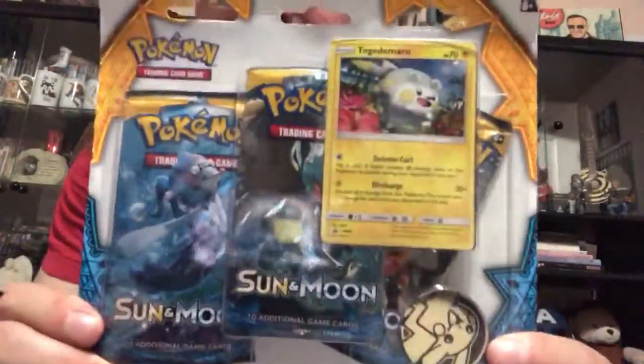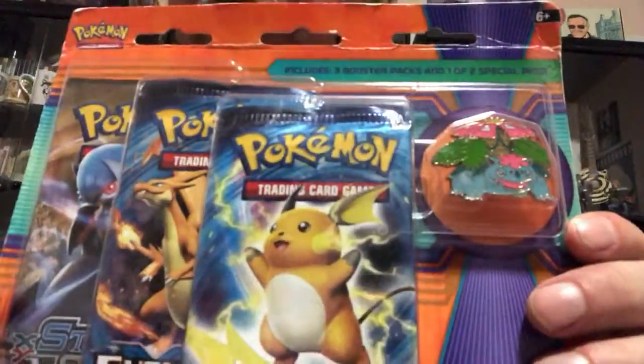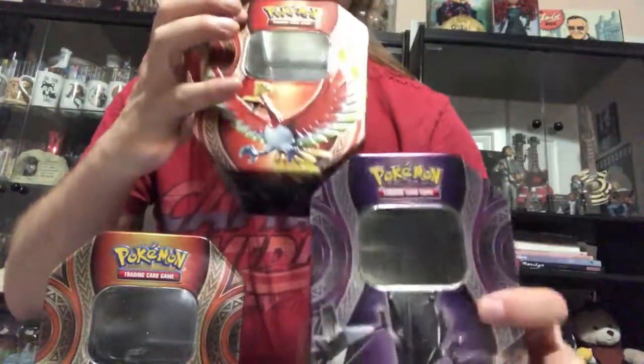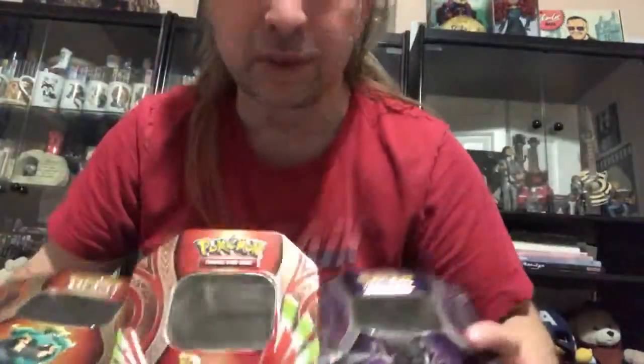I'm just going to show off some of the stuff we got here to open up over the next little while. I got this again on sale — all these are on sale right now. This is one I've never opened before, with a Venusaur pin in it, so I'm looking forward to taking a look at the pin. Picked up another one of these — I've opened these a long time ago. I also picked up a couple of these just because I want some newer stuff to open too. And they're still on sale online, so I've ordered one more of each — they should show up sometime next week.